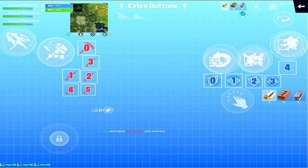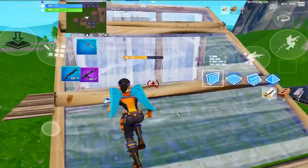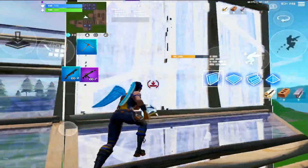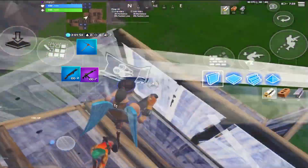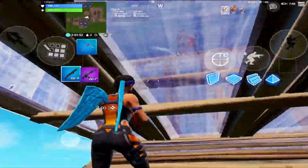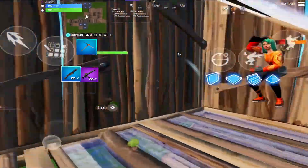I tried to have this as a six finger claw in the beginning, but then I realized I had to edit and take out weapons with the same finger, and that was just way too ineffective. Apart from having those extra small building buttons instead of a build menu opener, it's just a standard seven finger claw. I also have an example of a six finger claw user who uses the same principle — no open build menu button and extra separate buttons for each tool.